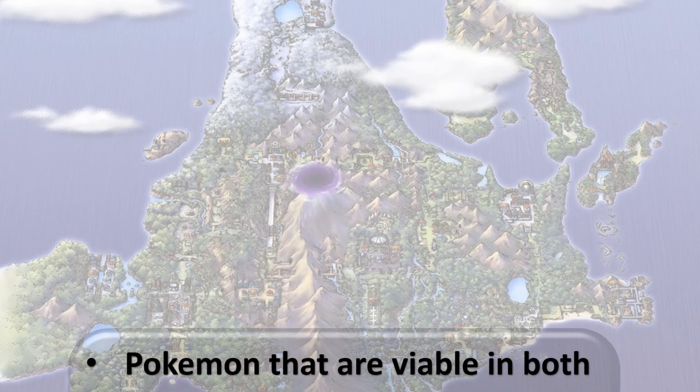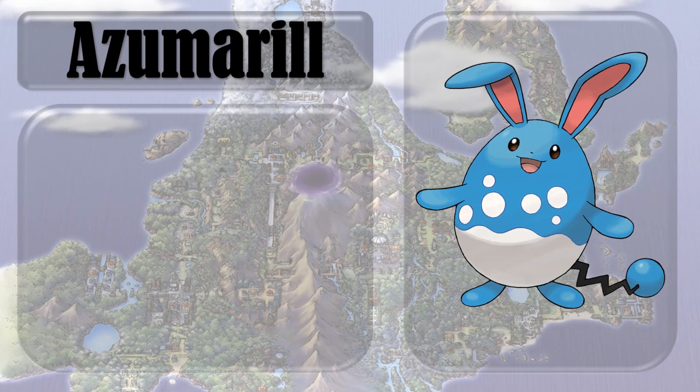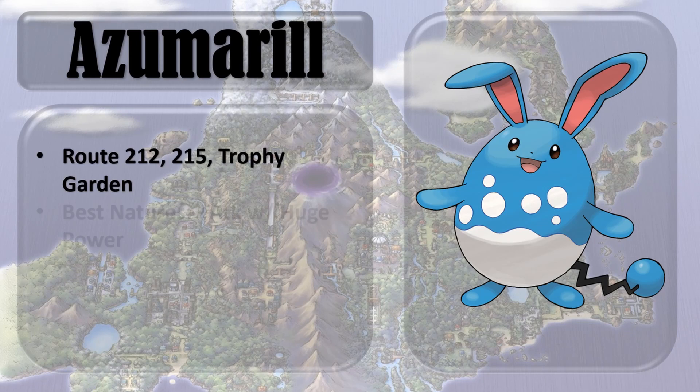Without further ado, the first Pokemon we've got is Azumarill — a really long-time popular Pokemon, always been a pretty good one competitively, and that's for the main reason: the Huge Power ability. You can catch Marill in a few different places: Route 212, Route 215, and the Trophy Garden. Really importantly, you need to get a plus attack nature, and you need to make sure you catch one with Huge Power. If it doesn't have Huge Power, it's honestly not a good Pokemon at all.